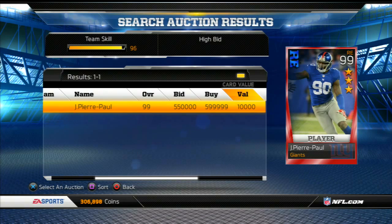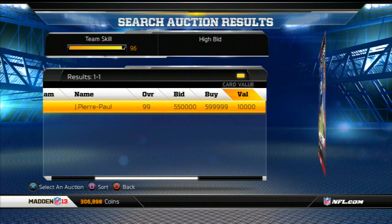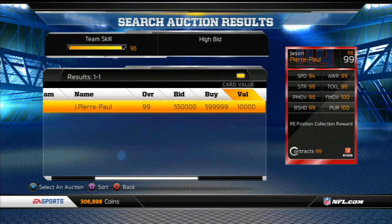Here we are with the 3-star Jason Pierre Paul, right-end position collection reward. He's a pretty nice card with good stats on the back. He's got 100 Finesse Move and 100 Pursuit, and then a couple 99s in Block Shedding and Awareness. 96 Strength and 96 Tackle, along with 96 Power Move. And then rounding out his stats, he is 94 Speed, which is solid for a DE, because with all the speed boosts most teams have at this point, that'll get him to 100 Speed.